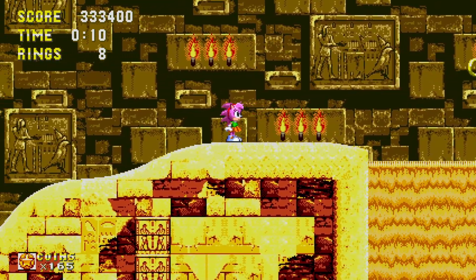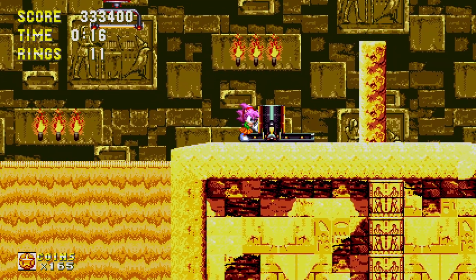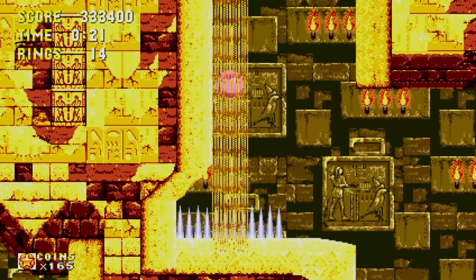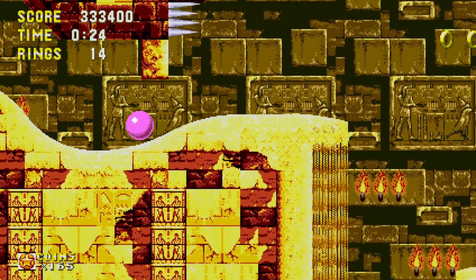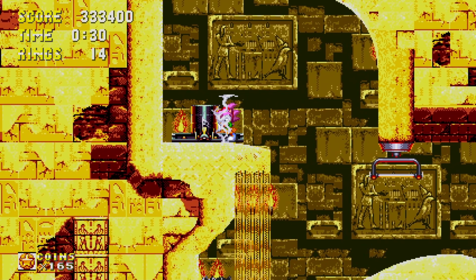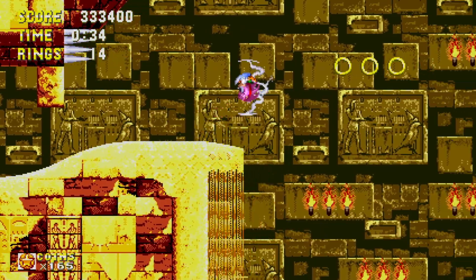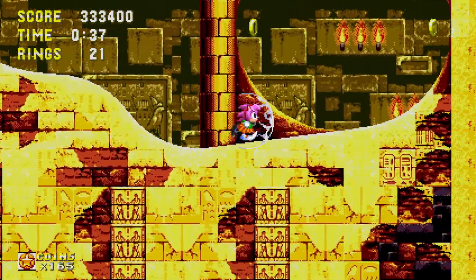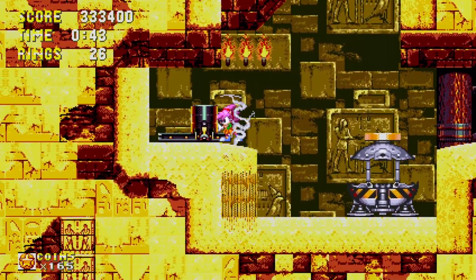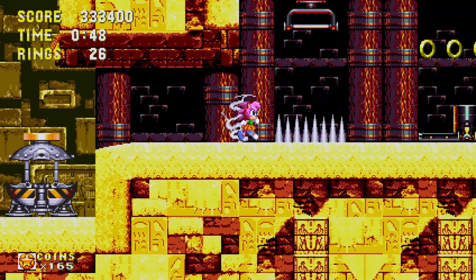I'm wondering something — Sonic is the only one who has access to Doomsday Zone if he has Super or Hyper Sonic unlocked. But I'm curious if for girl power's sake they added a Doomsday Zone for Amy. She runs really fast when she's super but she doesn't have the ability to fly, so she probably can't. It would look kind of weird if she was just running through space.